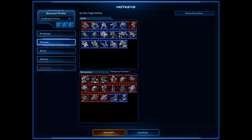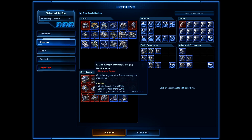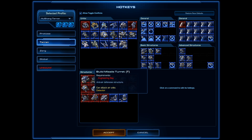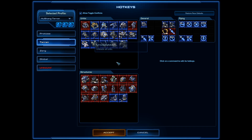I changed my Bunker hotkey — normally it's U, which is hard to press fast, so I switched it to B+G, which is much easier. This is a key you need to hit super fast, and I was misclicking all the time with U. I also changed the Planetary Fortress, which is normally P — that's terrible. Switch it to something more reasonable.